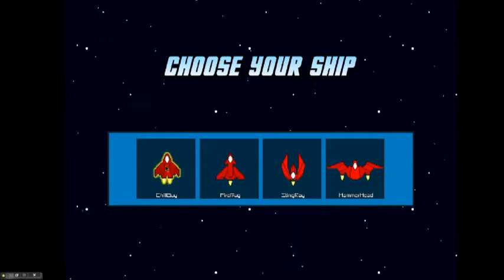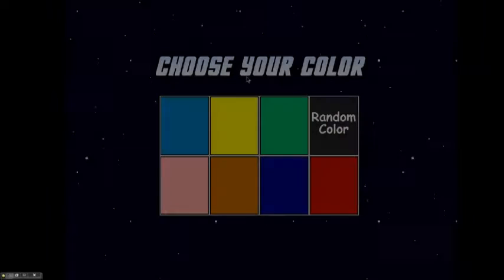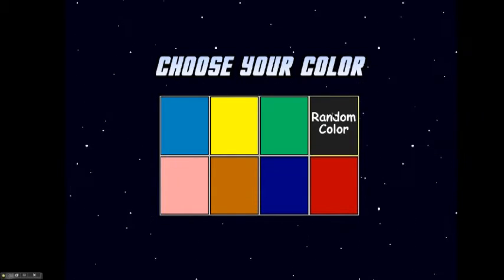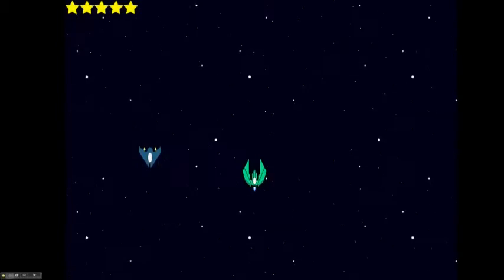Without further ado, let's go ahead and head on to the next page, and we will pick Stingray. I've given the player the ability to pick their color. If you can't decide what kind of color you want, there's a random option. So let's go ahead and pick random — I got green.